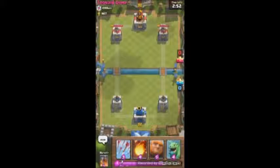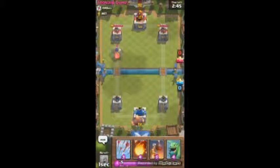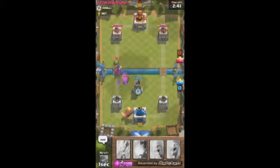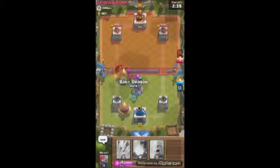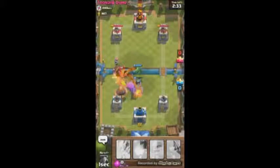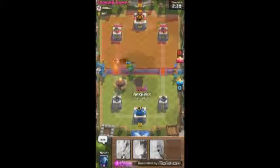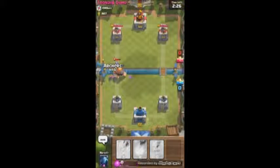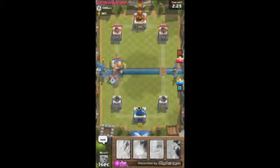Anyway let's get into our first match against Trono Gun - very clever name. I basically let my elixir go all the way to the top and then pop down the Giant early so I have time to deploy stuff behind him. I threw down the tower which has been starting to roll, and now I have two high-HP units on the left side, waiting to throw down my Archers.